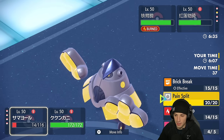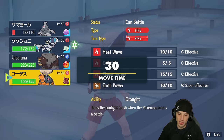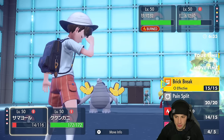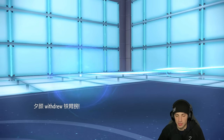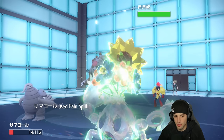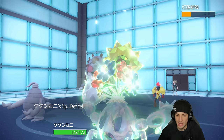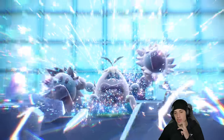I could hard swap Crabominable for Torkoal or Ursaluna, but we're just going to do as much damage as possible with Close Combat. Crabominable goes down — not a big deal. They go into Ursaluna. We Pain Split and get back a ton of HP, putting Ironhands down about half. Dusclops is getting work done. Close Combat flies through. Armor Cannon is probably going to finish Dusclops off — Heat Wave comes and yeah, Dusclops goes down. They have two special attackers on the field now.